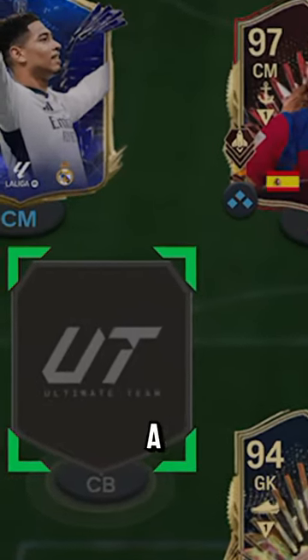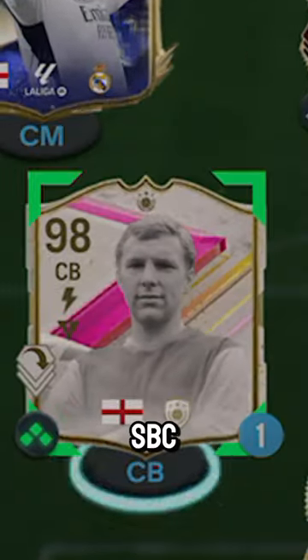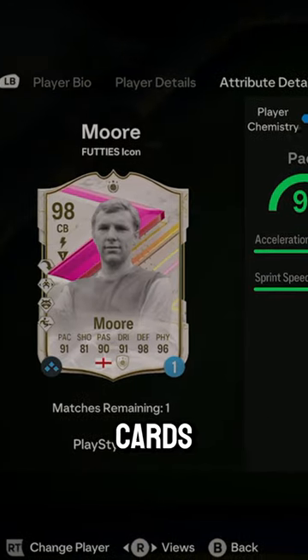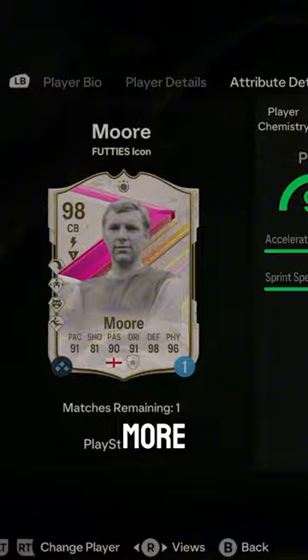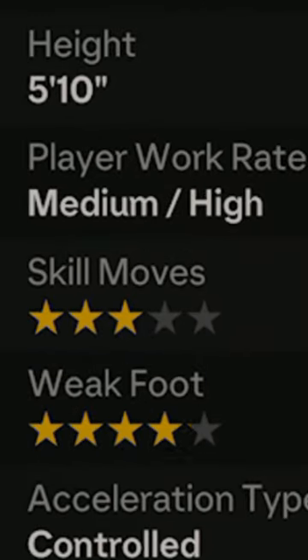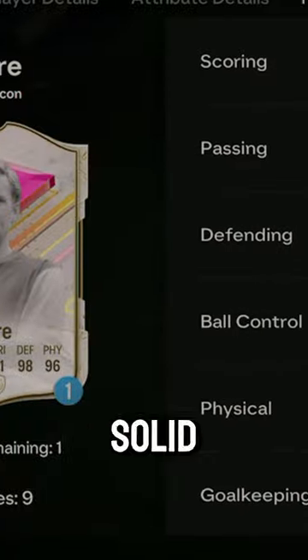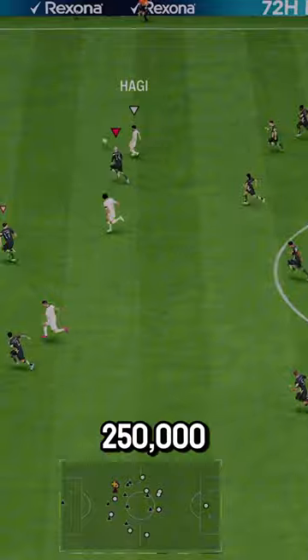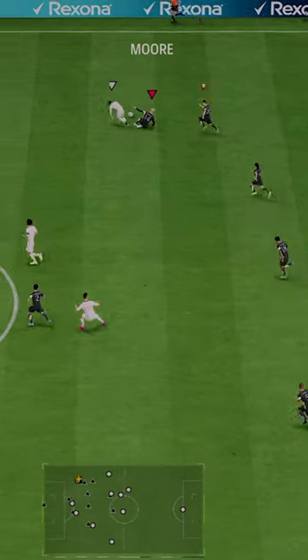EA have finally given us a center back — Fuddy's SBC. Welcome to Baller or Bust, where we test FIFA cards so you don't have to. Fuddy's more edition: three-star, four-star weak foot in August is crazy. At least give him the weak foot. Solid set of play styles. Costs 250,000 coins via SBC.